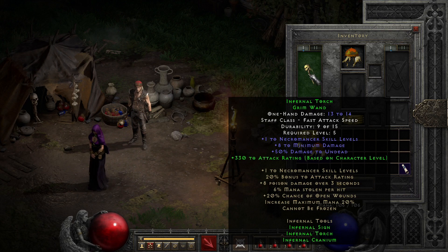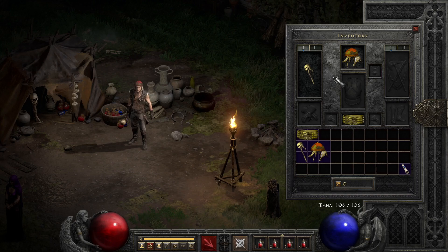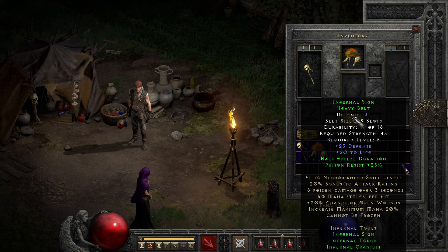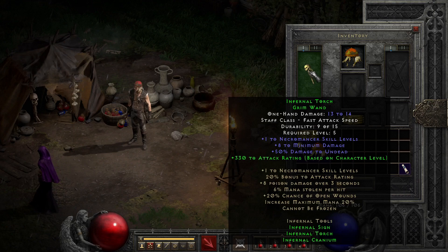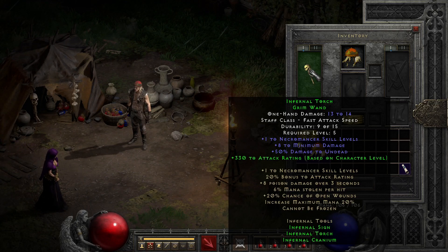On the individual parts, there really isn't a bad one. The belt packs okay defense and a boost to life, then bumps up your poison resist with two parts of the set, and gets Cannot Be Frozen at three parts — the full set — thanks to the 2.4 changes. On the Infernal Torch wand, we get another plus one to Necro skills along with a minimum damage boost, and when paired with a second part it provides attack rating, though level 5 for plus one to all Necro skills is more than reason enough to use this weapon.